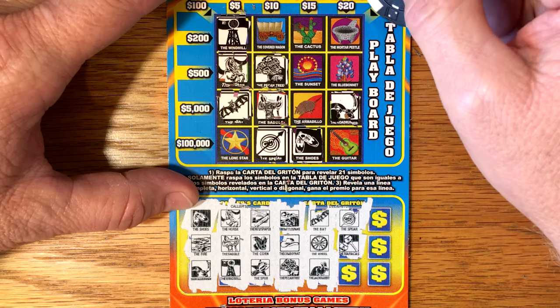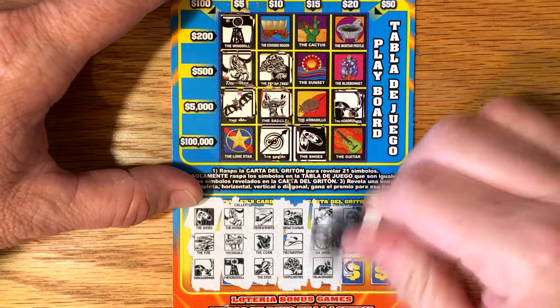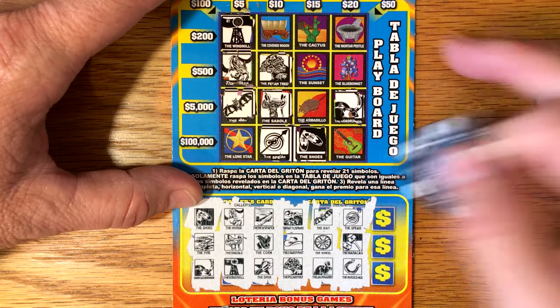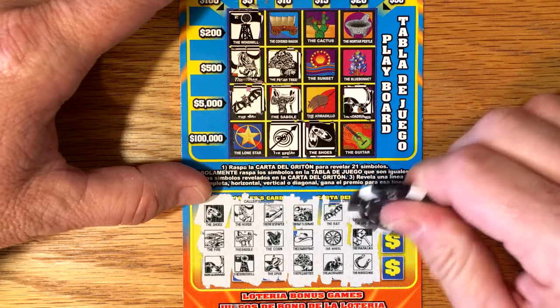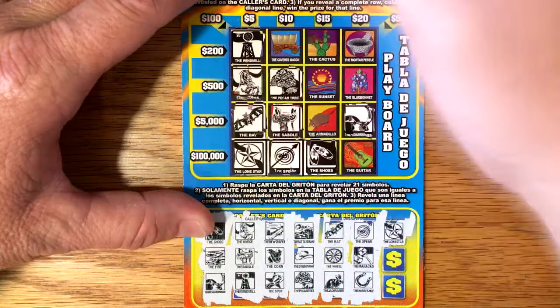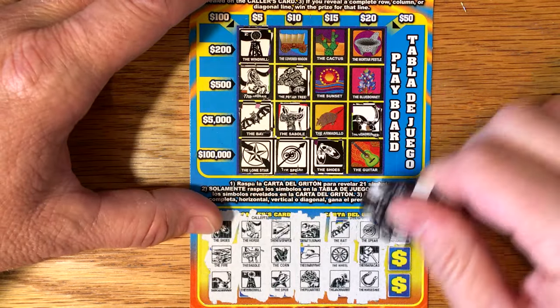The maracas — do we have the maracas? No. Do we have them down in the bonus? I don't see them down here. The horseshoe — I don't see a horseshoe, and I don't see a horseshoe in the bonus either. Hey, the lone star — hey, we do have a break-even! Alright, so far maybe there will be something else. Lone star, maybe we can find us a covered wagon.